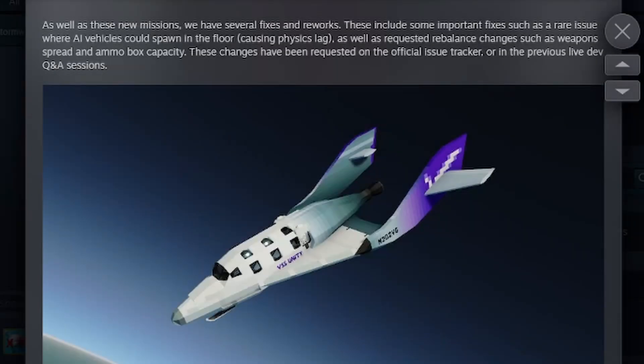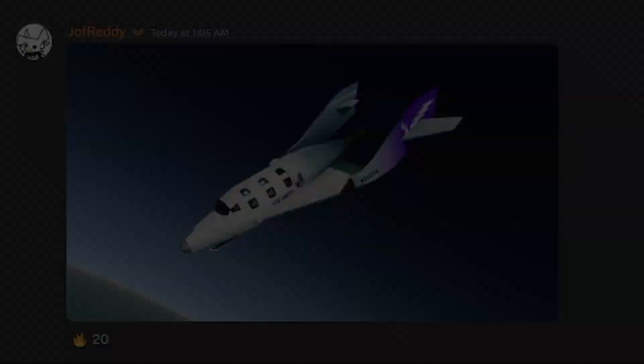As well as these new missions, we have several fixes and reworks. These include some important fixes, such as a rare issue where AI vehicles could spawn in the floor causing physics lag, as well as requested rebalance changes such as weapon spread and ammo box capacity. These changes have been requested in the official issue tracker or in the previous live dev Q&A sessions. And the next screenshot is by Joff Ready.